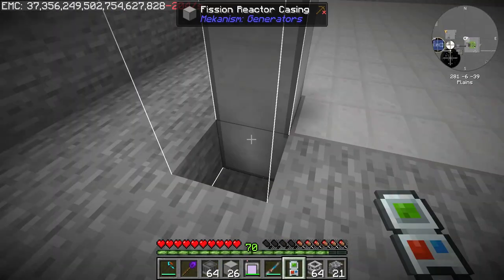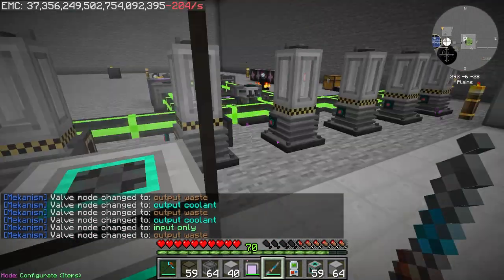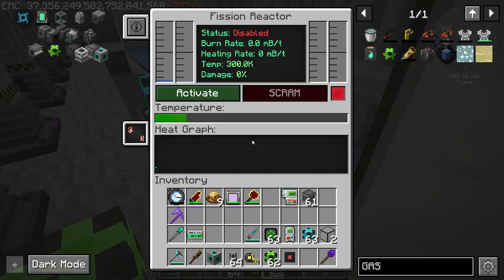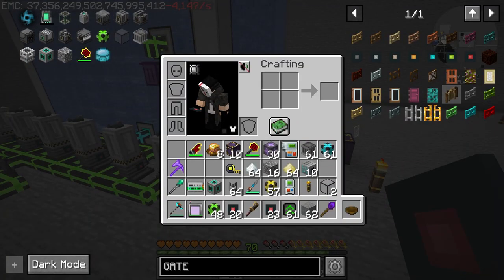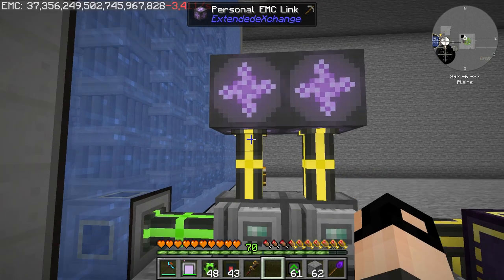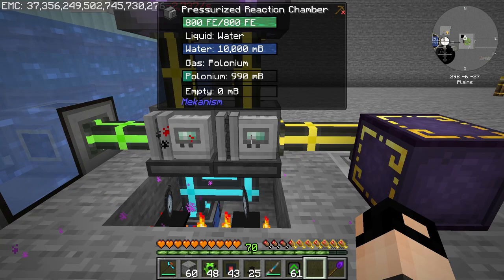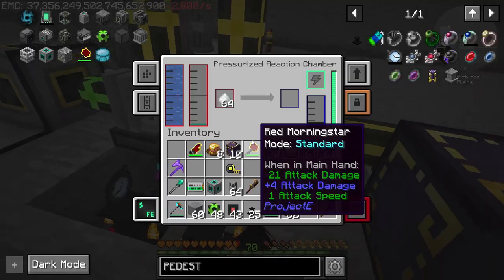Then we made a fission reactor — I decided to go big, and maybe that was a mistake. The reactor needs an input of water and fissile fuel, and an output of heated coolant or steam. Everything was almost ready: water inputs good, sulfur dust good, fluoride dust good. We turned on the reactor and everything was going well until we got our first polonium pellet.